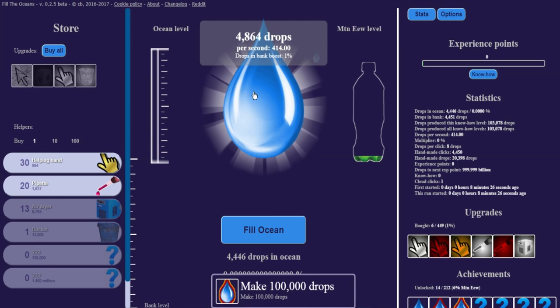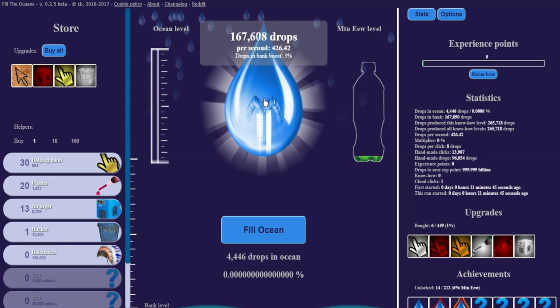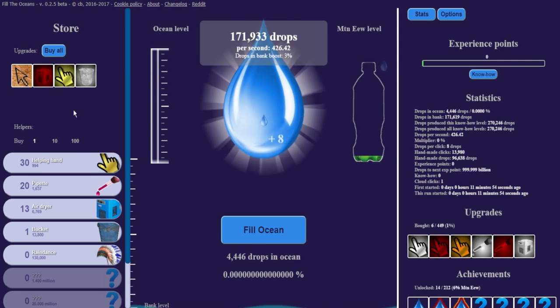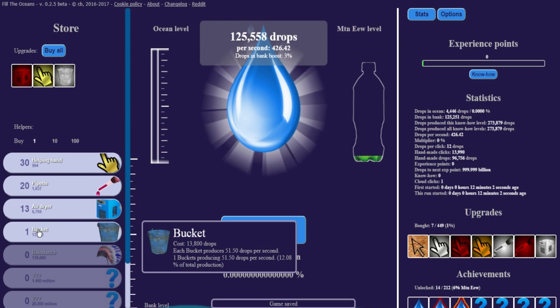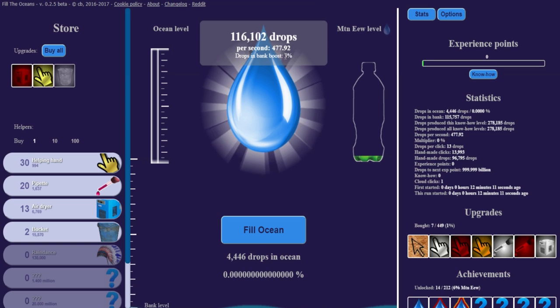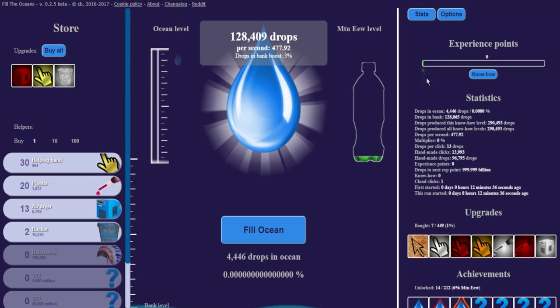Cooking gains 1% of your drops per second — that could be nice. Let's go for that. I'm back. I wanted to make sure I could save up enough to buy this. So it's going to make it 1%. Our drops are currently doing 8, so if I do this, we do 12, which is 1% of this. I don't know what the drops in the bank boost 3% is. Ocean level we haven't touched. I think the bank level is this blue thing forming here — I think that whole area starts to fill up.